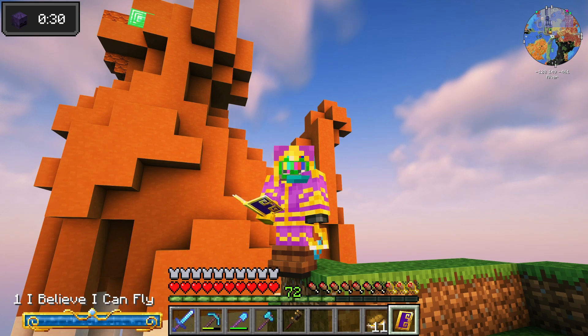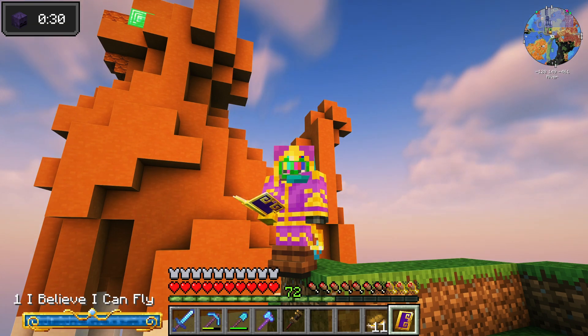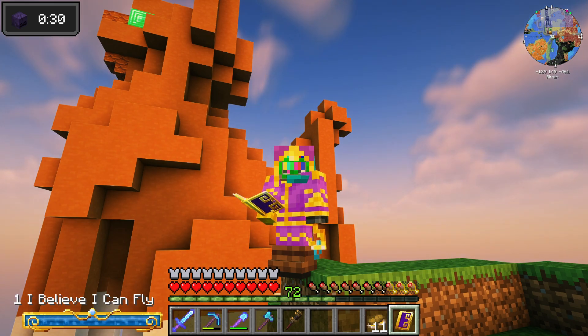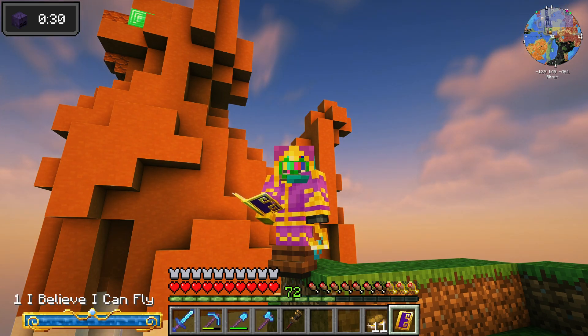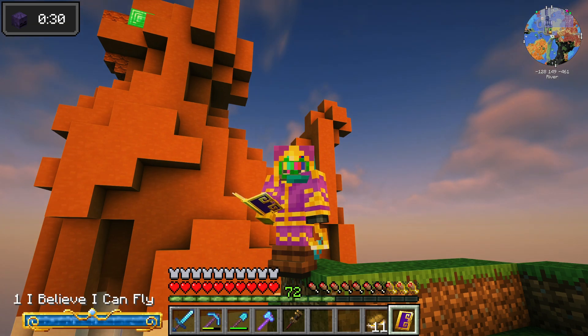In a world of gears and pipes where industry reigns, Tube embarked on a journey where progress sustains. Crude oil's flow in the last episode did begin. Now the path ahead we must forge from within. Diesel, the liquid, a powerful source to make speed upgrades to keep our course. For the liquid compressors, they must evolve. To meet air pressure's demand, they must resolve. Blaze burners suggested to heat the controllers bright. But patience we must muster for the pack's next flight.